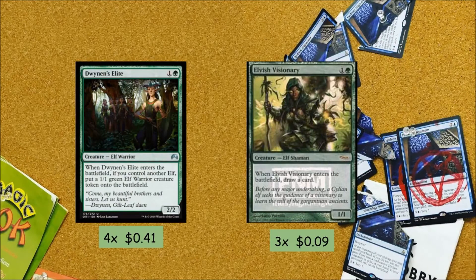Moving on to our 2-drops: we have 4 Dwynen's Elite and 3 Elvish Visionary. Both cards give us card advantage — we either get 2 elves out of 1 card with Dwynen's Elite, or a card draw off Elvish Visionary, which is both really good value. They also let us combo off with our Heritage Druids, and even without a Heritage Druid the cards are still great.